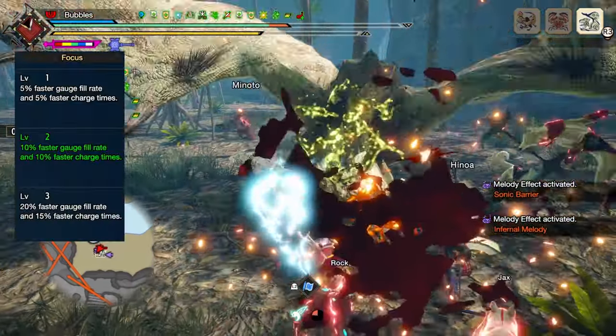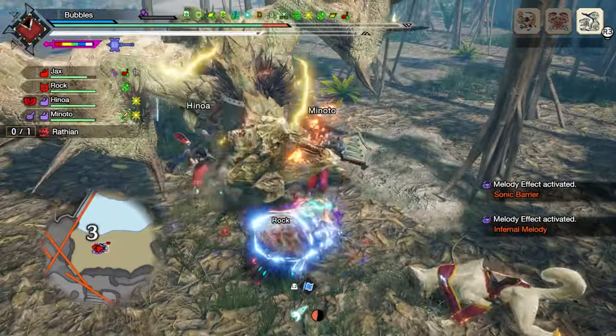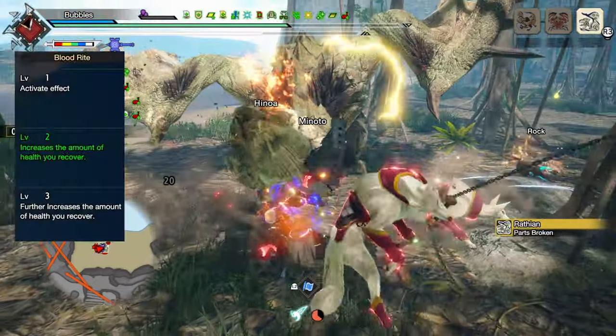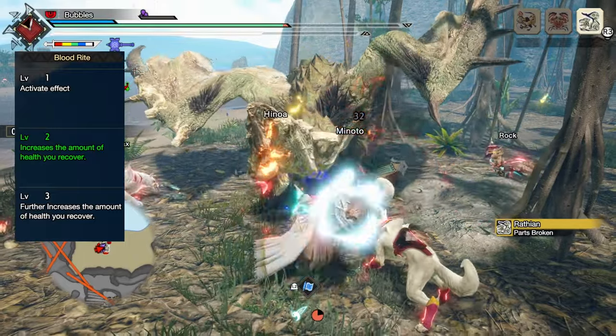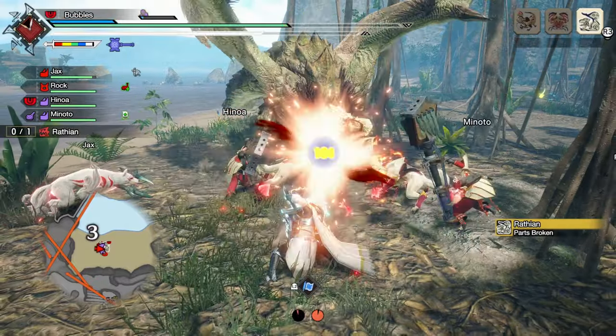Master's Touch at level 2 to grant a 40% chance to not consume any sharpness when we critically hit. Focus at level 2, as it increases the rate we charge the hammer by 10%, creating additional openings as well as a stronger optimal combo on monster knockdowns. Blood Rite at level 2 to make it so that we heal back based on 10% of our damage done when we strike a broken monster part.